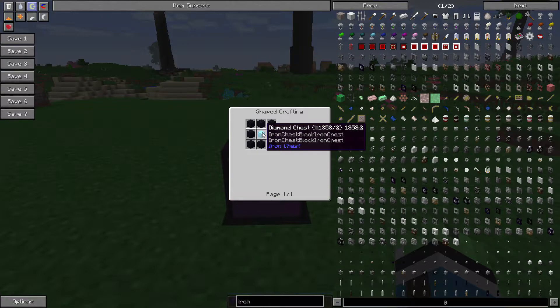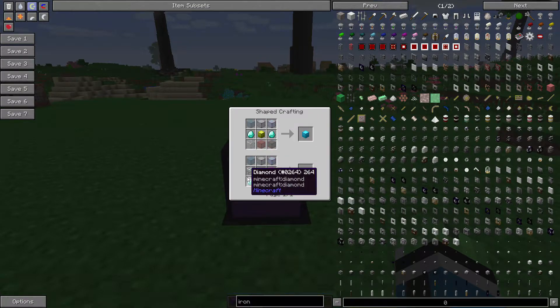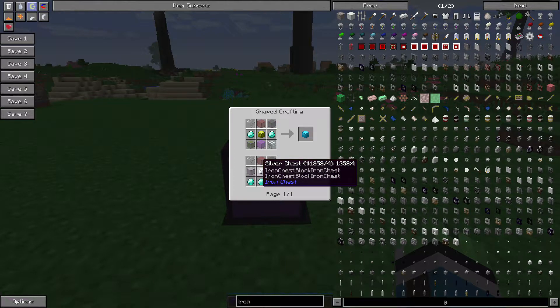Obsidian Chests are Diamond Chests surrounded by obsidian. Diamond Chests require either three diamonds, five glass, and a Silver Chest, or two diamonds, six glass, and a Gold Chest. You guys can find out the Iron Chest recipes from there.